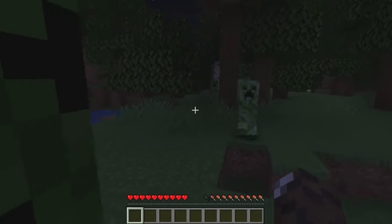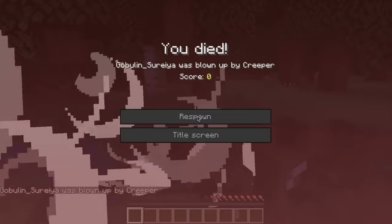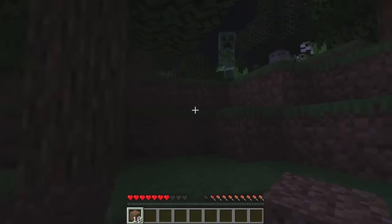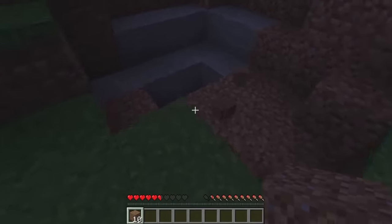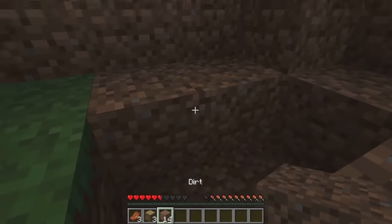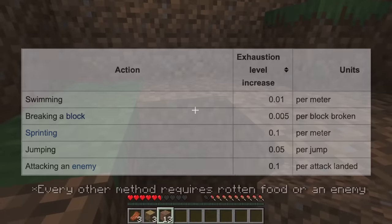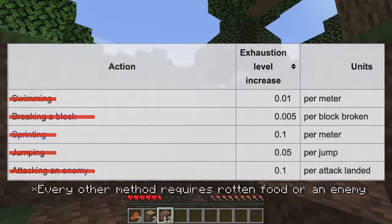Additionally, if another creeper happened to explode in the vicinity, all the dropped resources would be completely deleted by the second explosion. The absolute worst aspect of this technique was that the creepers blow up the ground, and the dropped resources fall inside the crater. And I can't jump. At this point in the run, if I got stuck in a hole, I was stranded there until a mob killed me. I couldn't even starve myself because there was no way to exert enough energy to drain my hunger bar due to the rules of the run.